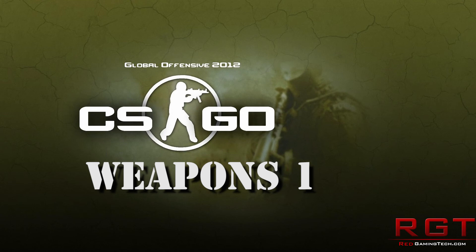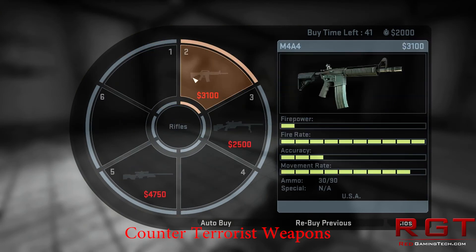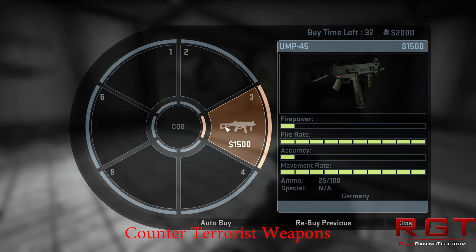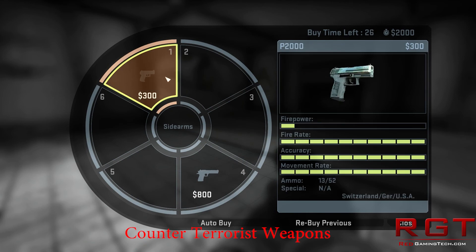I'm going to run you through the weapons, giving you my initial thoughts and so on. The first thing I'll show you is the weapons wheel. As you can see, all the weapons so far in the beta are in, and they give you the respective firepower and so on. You'll notice that one or two weapons have actually had their price changed — I believe the AK-47 is one of them.